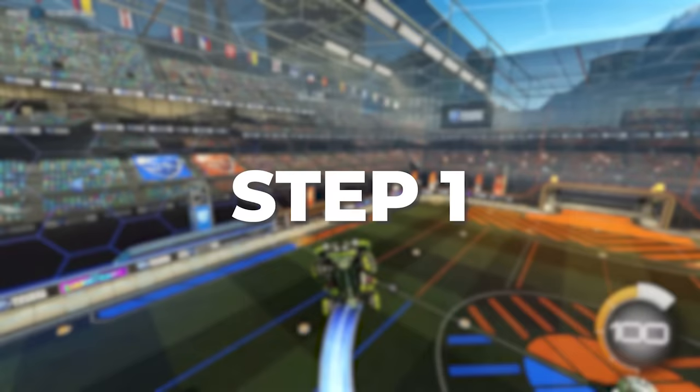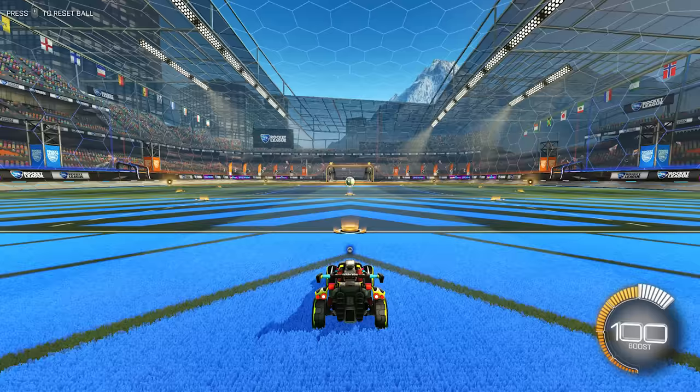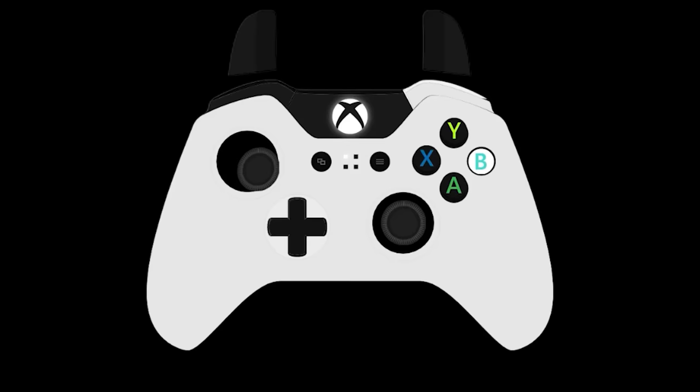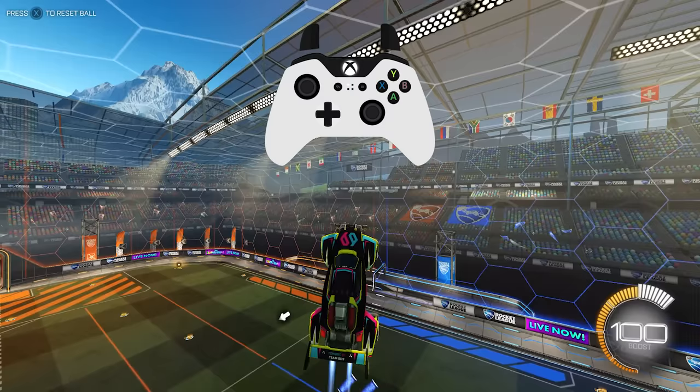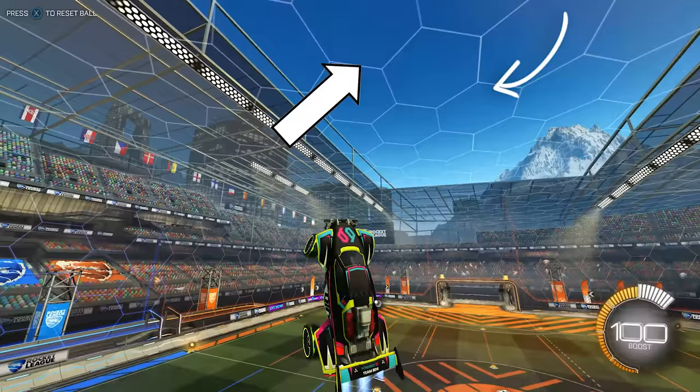The first step to learning directional airroll is learning the basic adjustments — specifically, learning how to turn left and right while airrolling. To train basic adjustments, go into free play and fly up into the air. To turn left while airrolling, hold airroll left and push your joystick down and to the right. To turn right while airrolling, hold airroll left and push your joystick up and to the right. Once you have fully grasped the basic adjustments, you can move on to the next step.